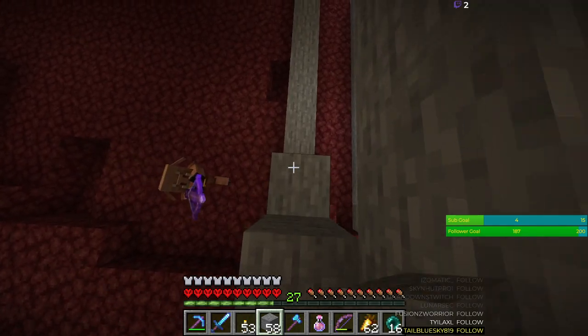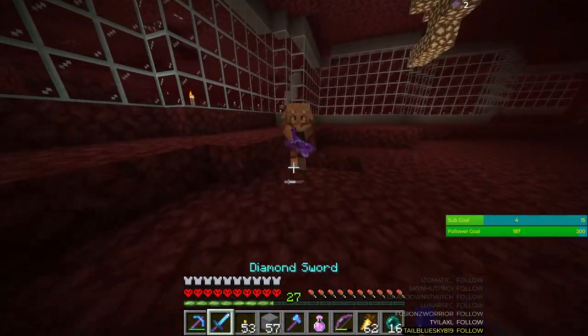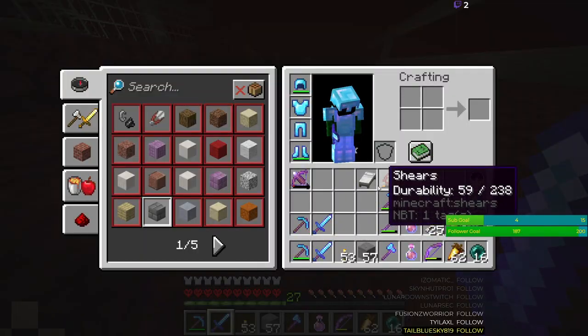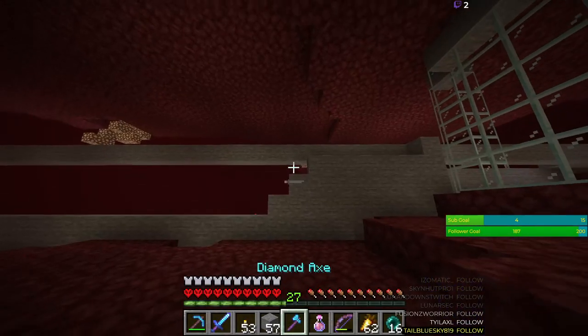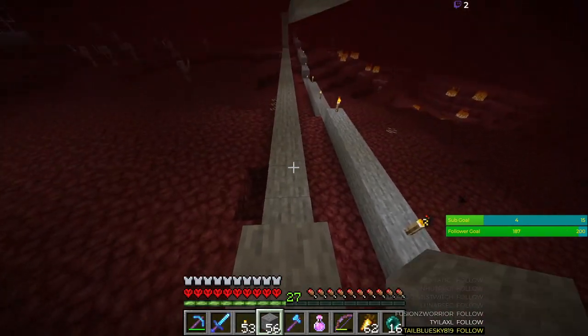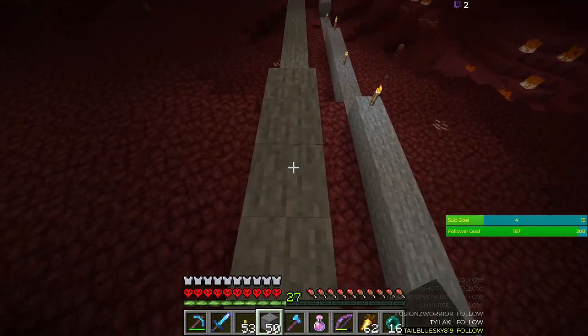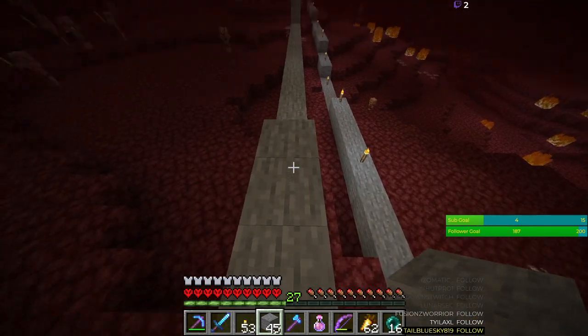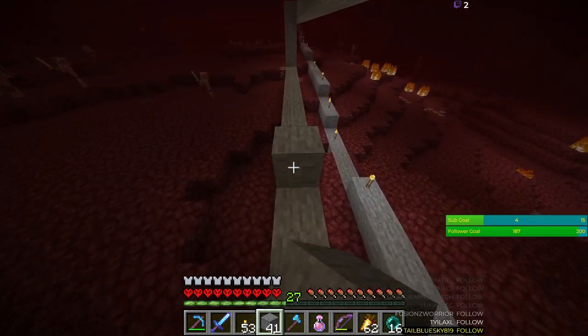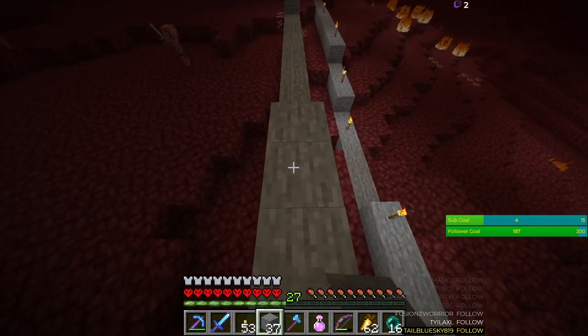With the cobblestone generator I can make as much stone as I want for this kind of stuff. This is gonna be so annoying to tear down. I don't have a shield anymore. There are so many zombified piglins. I do need to get a gold farm soon. The reason I made the cartographers was so that I can reduce prices.